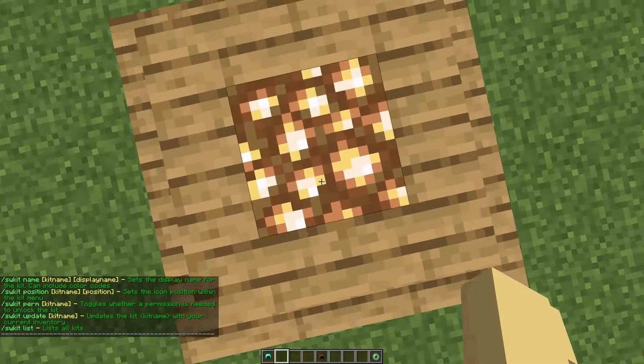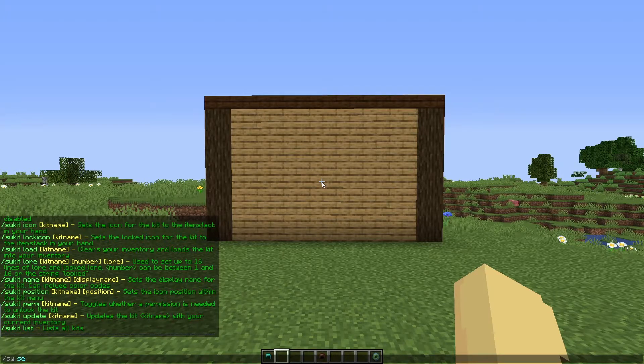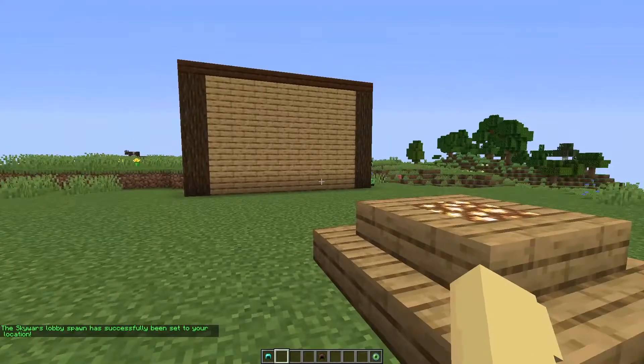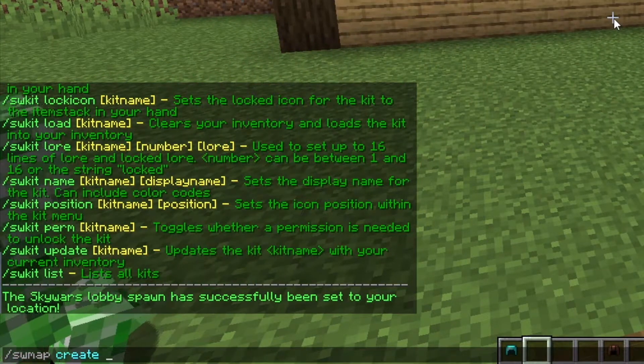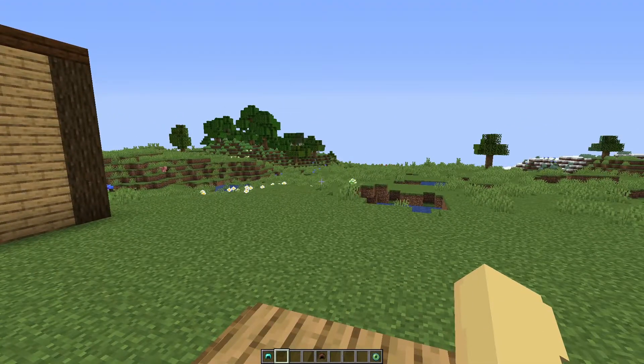Firstly, do slash SW set spawn, which is where you want to set your lobby spawn. This will be where people spawn after they die or go back to the hub. Now we're going to create our Skywars world by doing slash SW map create and the name of the world. I'm going to call mine Skywars for convenience.